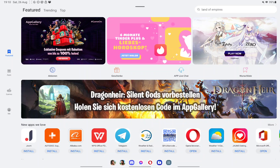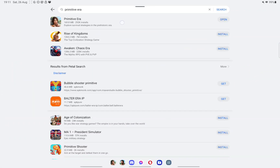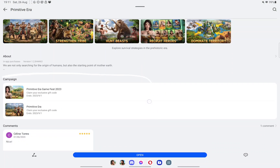Now let's get on with a few things. First, I'd like to present the Huawei AppGallery to you. Many of you know about it by now, but for those who don't, it's the Huawei equivalent of the Play Store — it allows you to download applications on your device, be it a tablet or a phone. If you're playing Primitive Era and downloading the app from AppGallery, let's check it out. There you go, you can find Primitive Era.